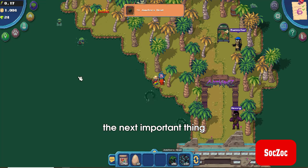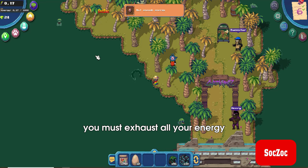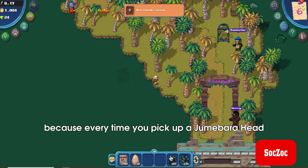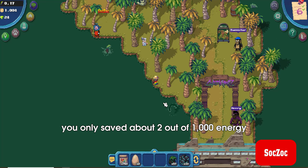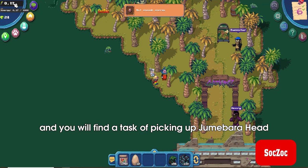The next important thing you must remember is that before going to the island, you must exhaust all your energy. Because every time you pick up a Jumabara Head, you will spend two energy. Before going to Cybercom's Island, you only saved about 2 out of 1,000 energy, and you will find the task of picking up Jumabara Head easier than ever.